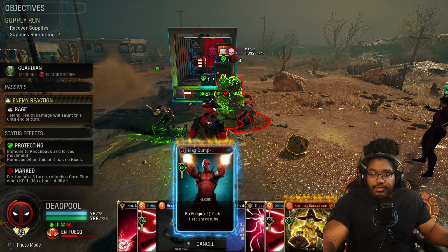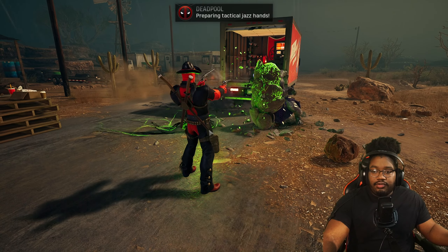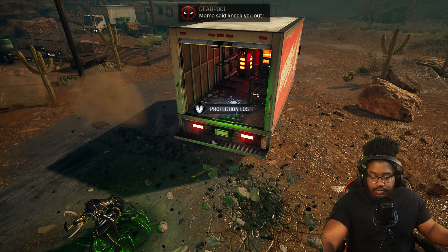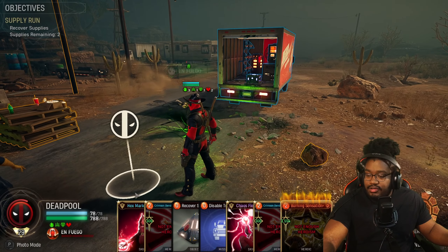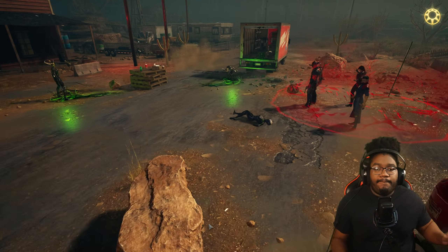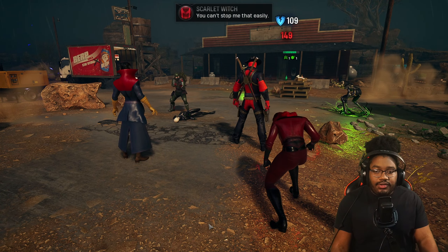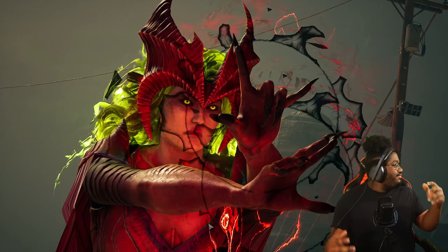We can burst them down just using this card. He's done. We're stacking up En Fuego too — we got three right now, we're chilling. Hopefully if we get lucky we can get a villain to spawn. If we can get a villain to spawn, that would be so clutch to showcase how strong Deadpool is.